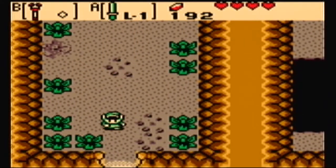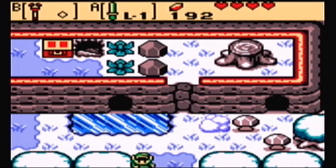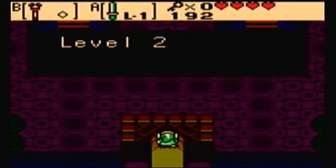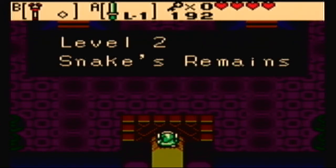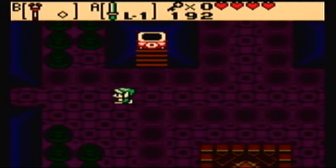And of course there's nothing in here. Well, there's a fairy — that was nice — but of course there's nothing in here. I want Maple to show up. Oh well, no big deal. Anyway, let's go into the second dungeon! Level 2, Snake's Remains. Not Snapes. Anyway.